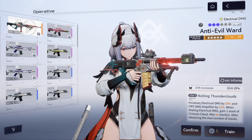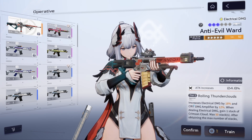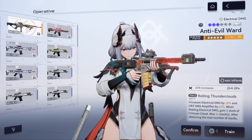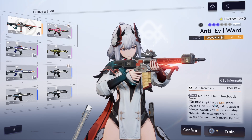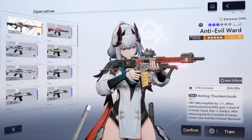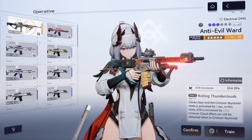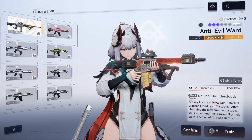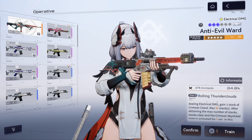The limited weapon — Kingdom Come — increases electrical damage by 18 percent, your critical damage amplifier by 12 percent which multiplies your critical hit damage, and having Crimson Cloud stacks increases your damage tenfold. On top of that, it gives attack increased by 21 percent. This thing is just massive.